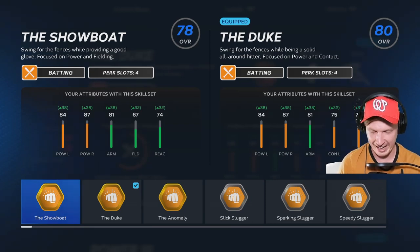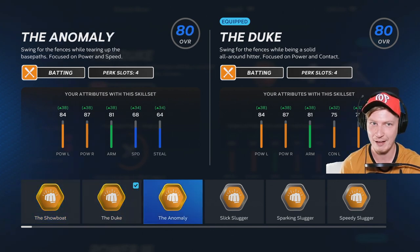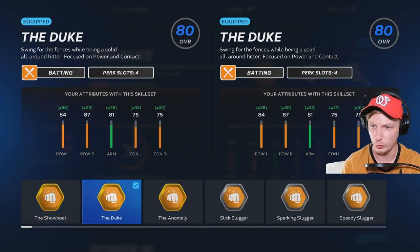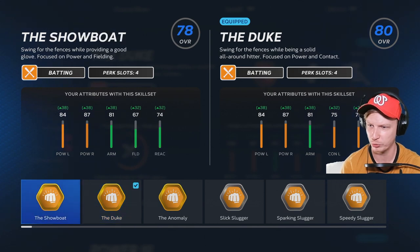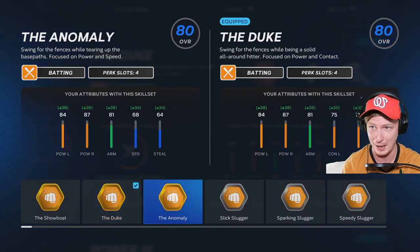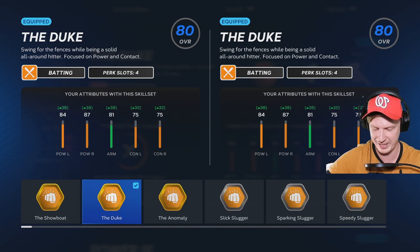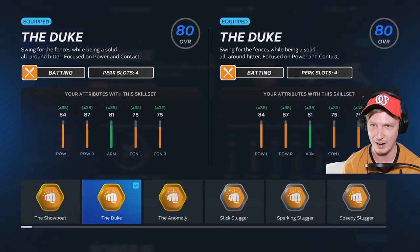What's up guys, my name is Joe aka Sherlock Homerun and we are back with another episode of the show. We have got the new gold skill sets — my choices were the Showboat, the Duke, and the Anomaly. This one is power and fielding, this one is power and contact, and this one is power and speed. I am choosing the power and contact one because I want to be an OP batter, hitting home runs solidly every episode. If you guys think I should be choosing something different, please let me know down below.